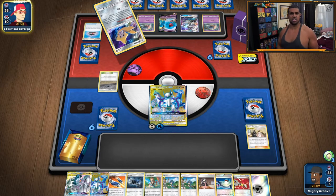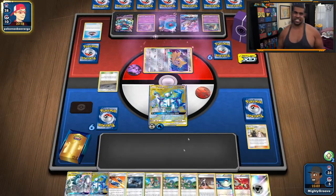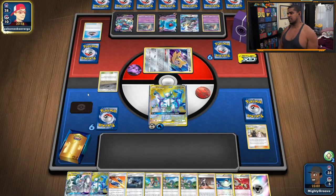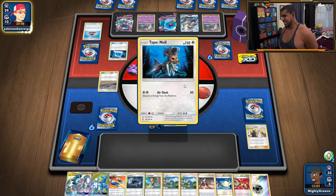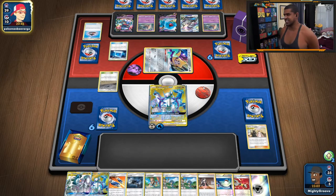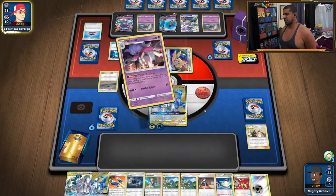With Super Scoop Up and Marilana switch, you've got plenty of options — it's just getting to that point. When you get there, you're fine. And I appreciate how good a card Marilana is after playing with it in a deck like this — it's insane. Let's see what he's doing here — looking at the Wobbuffet, didn't even realize that Shadowbind was an option to do 70 and stop something from retreating.